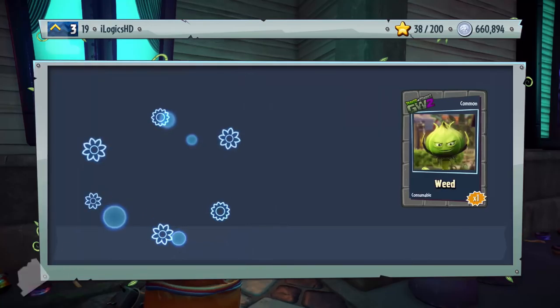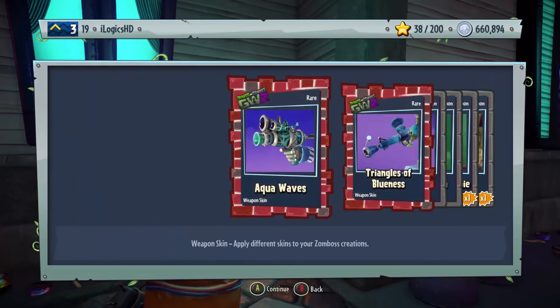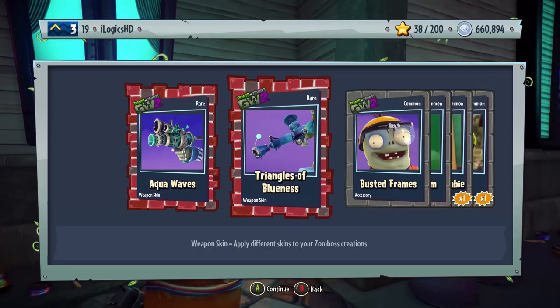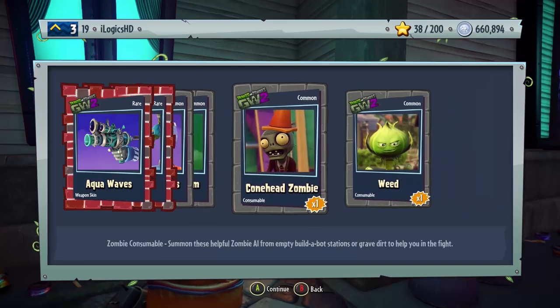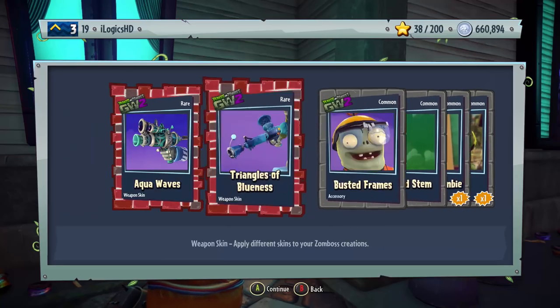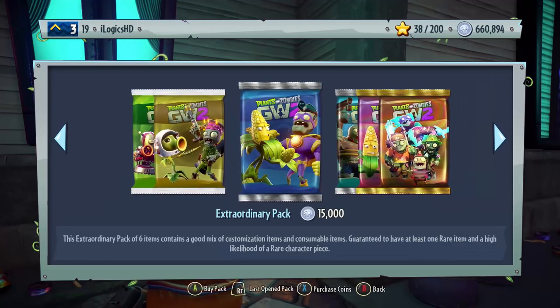We're almost 100k through this so surely we should be getting some decent stuff. We've got Aqua Waves Weapon Skin for Captain Deadbeard, Triangles of Blue Ness Weapon Skin for a Foot Soldier variant — I think that's the Ice Foot Soldier — Busted Frames, Studded Stem, Cone Head Zombies, and Weeds. Not a bad pack, but we did get four commons, so it's not too fantastic.